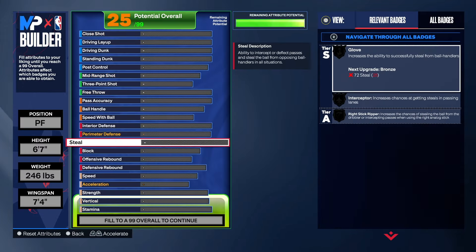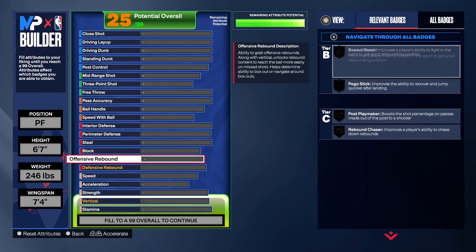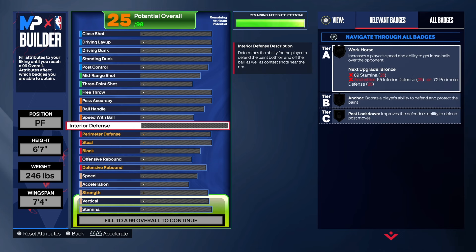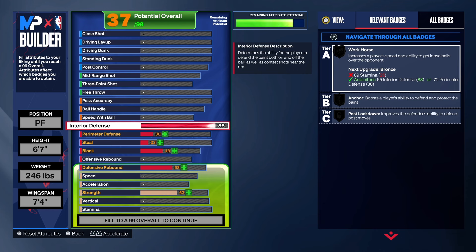We're going to start with the defense on this build because defense is the most important part. With a 6'7" build you want to make sure you have good interior defense. I've got a 6'8" build and a 6'7" small forward I play at center sometimes, but I may make another 6'8" similar to this or go 6'7" at center just to test it out. We're going to take the interior defense up to an 88 to get all the badges you see on gold.